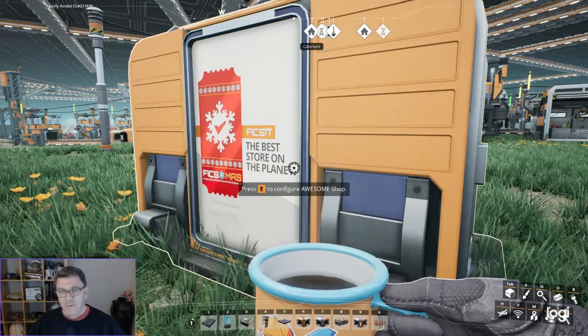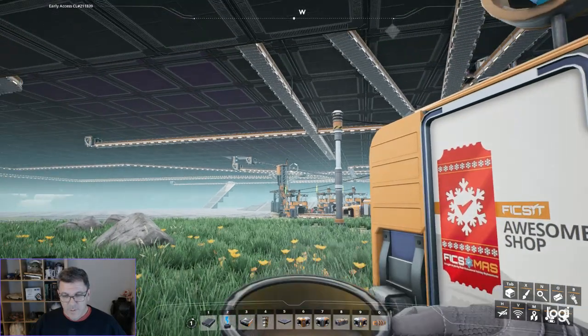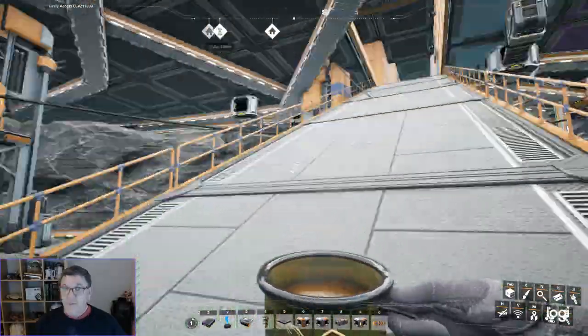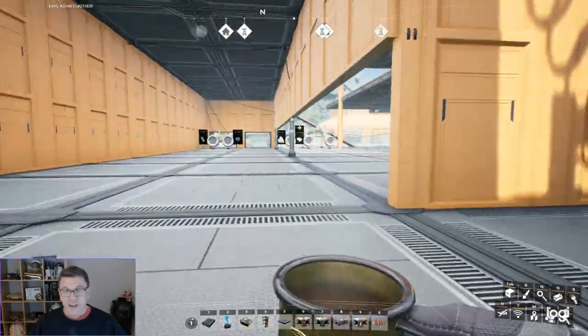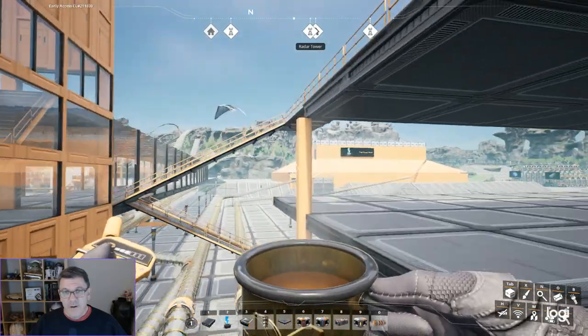Oh, look at that — I got two coffee mugs now. Two coffee mugs and a chainsaw. There we go, a golden coffee mug. And that's it. With that, we have beaten Satisfactory. There is nothing left to do other than play around and have fun.